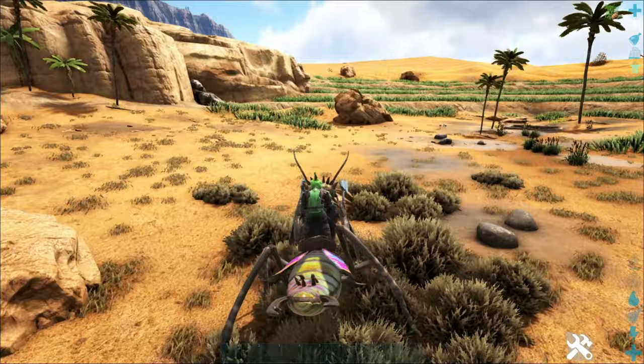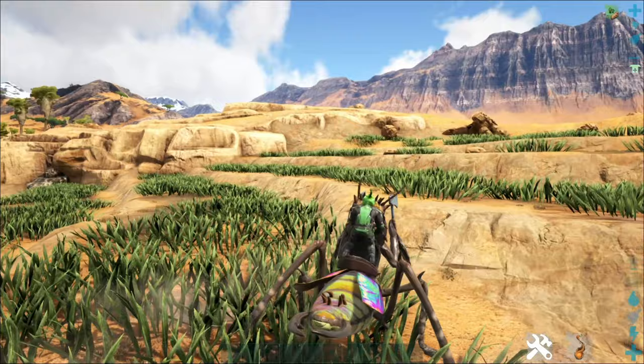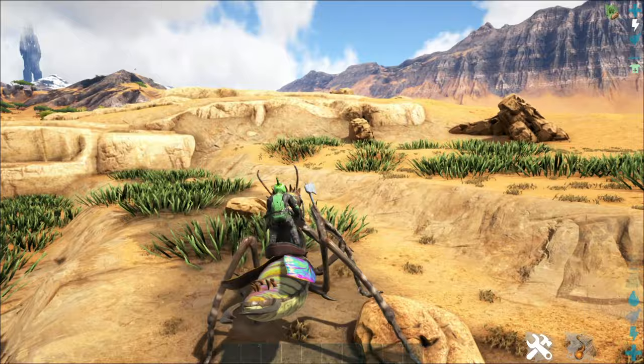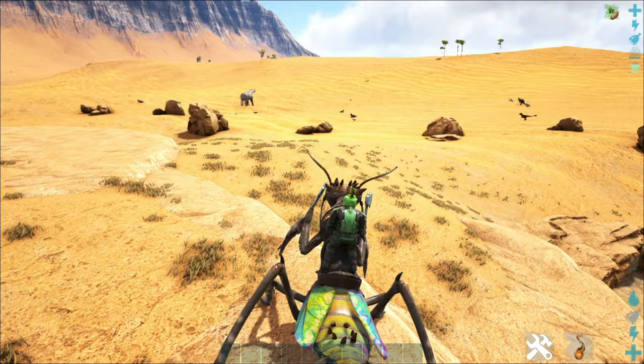Being breedable now makes most insects in ARK a lot better. If you need a chitin farm, you can breed these guys — and it's a bit morbid, but you could sacrifice the offspring for chitin. They also provide organic polymer when you kill them, so if you have a breeding pair you could essentially have an organic polymer farm without having to spend all that cementing paste.